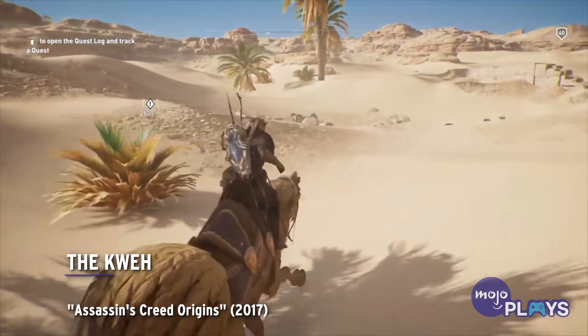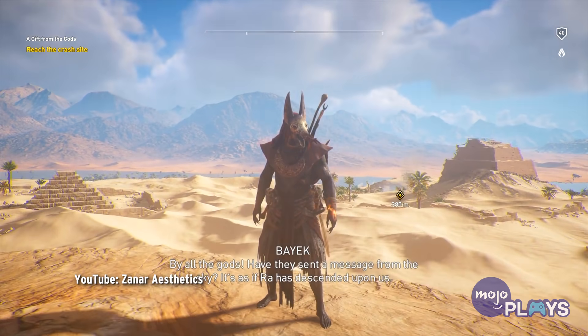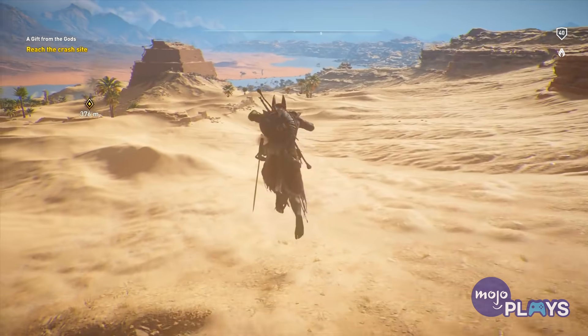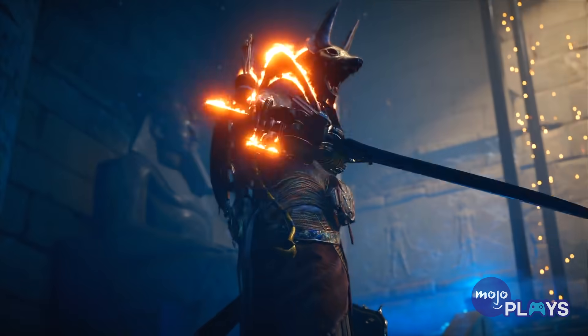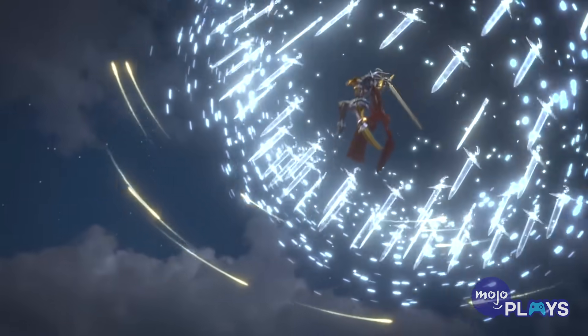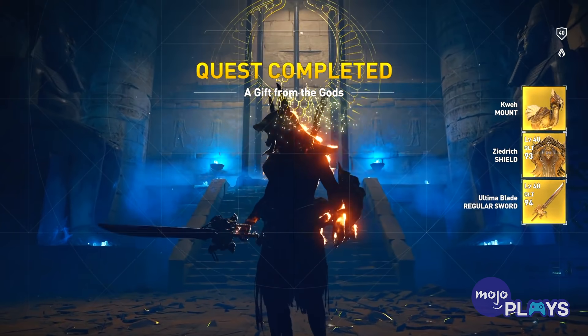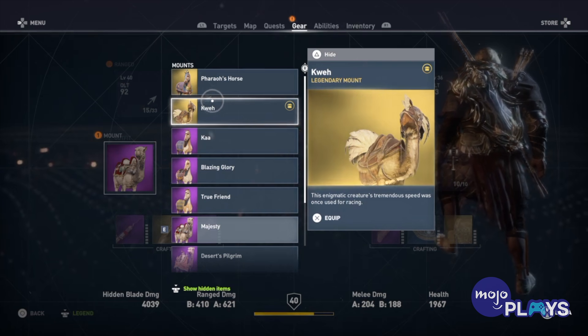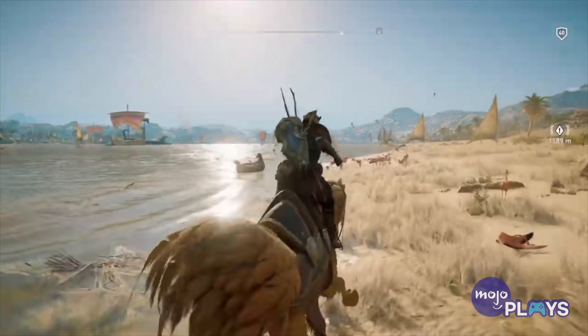Assassin's Creed Origins — Final Fantasy XV Crossover. Said the entire playerbase of Origins when the crossover quest 'A Gift from the Gods' was added post-launch. As part of an event with Final Fantasy XV, the game's villain Ardyn invades your world, drops a bunch of junk, and leaves, refusing to elaborate. We can't even explain the whiplash this one cutscene causes, as Bayek watches magical swords rain from the sky and suck some dude into heaven. The strangest artifact left behind is the Quay, a rideable mount based on the Chocobo — but it's some sort of half-camel, half-bird thing, which might arguably be worse.